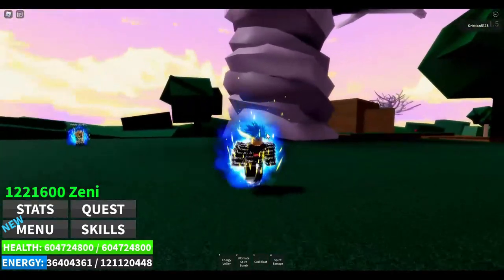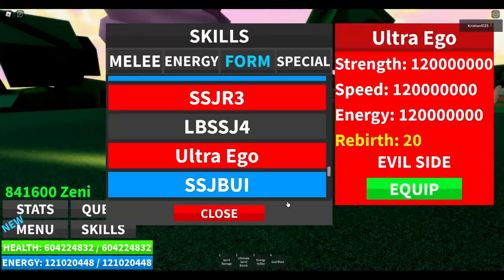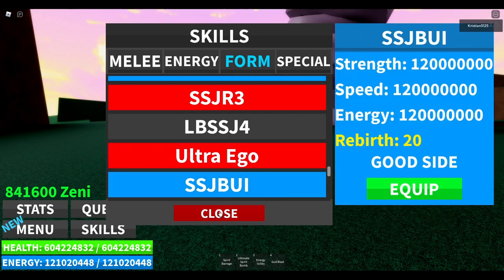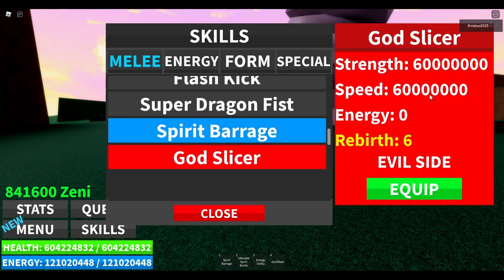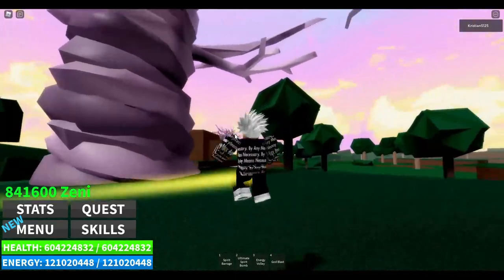For the final one we're going to showcase the evil side. Let's go right into that. So now we've got Ultra Ego. For these requirements, y'all may be asking — 120 million. You need 120 million for Ultra Ego and 120 million for Super Saiyan Blue UI. For God Slicer you're going to need 60 million. For Spirit Barrage you're also going to need 60 million. Just keep that in mind.